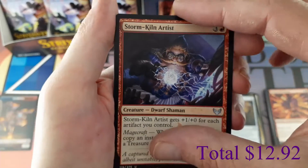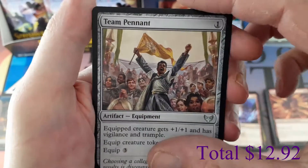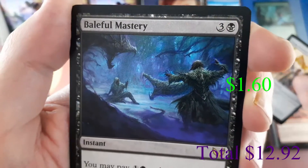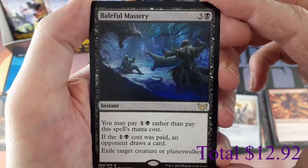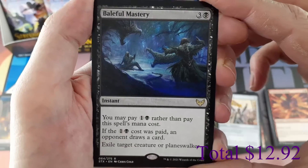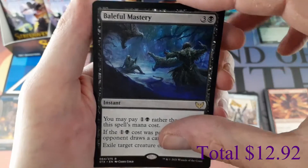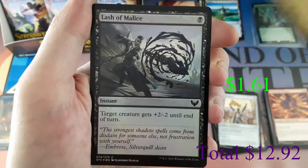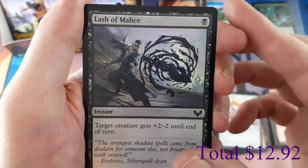Wild card slot is still another uncommon: Team Pennant. Next should be a rare — yes, Baleful Mastery. For three and one black, you may pay one and one black instead; if that cost was paid, an opponent draws a card. Exile target creature or planeswalker. Then another Duress for the Mystical Archive. Foil is Lash the Malice, common foil, along with an advertisement.